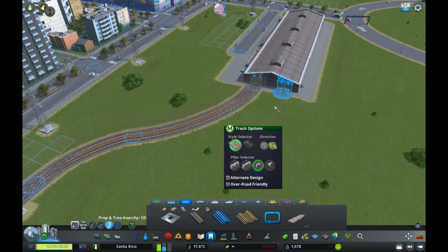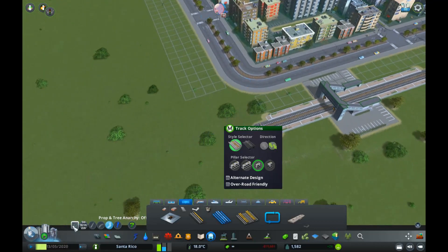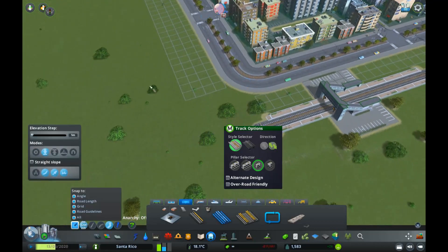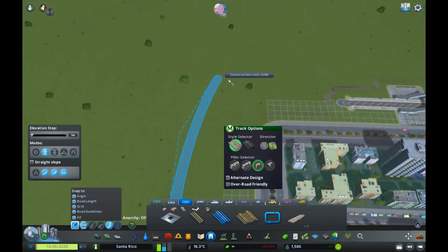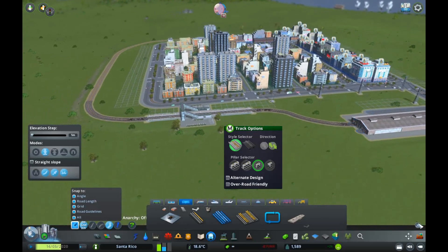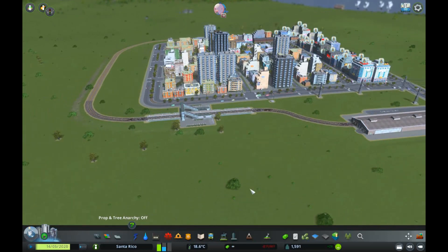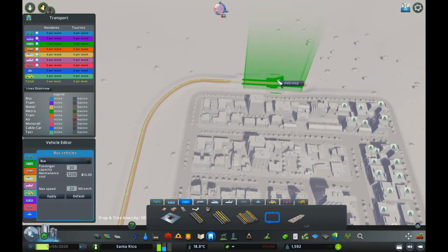We're going to snake the track around, keep it on the floor, and connect it to the station. That is now a functioning metro.